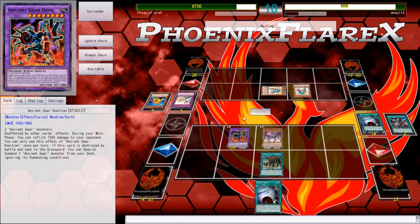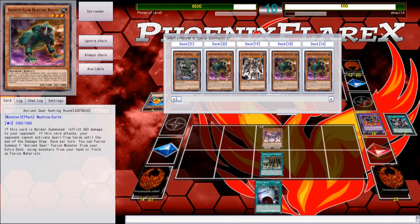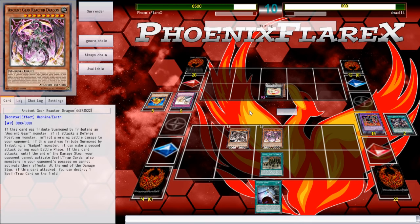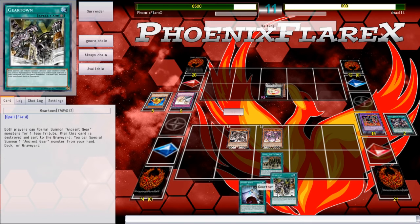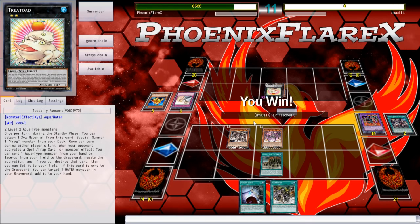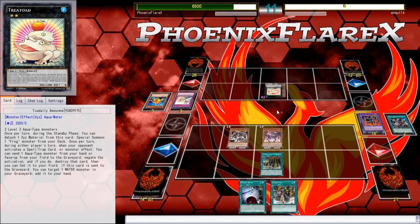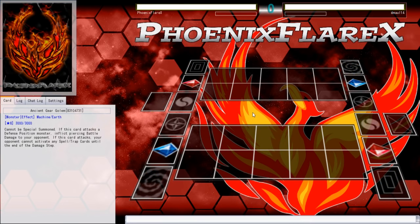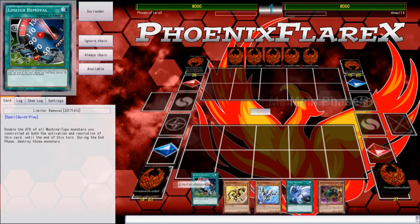He summons a Ronin Toad, then normal summons another one he drew for turn, makes Totally Awesome, and decides to attack over my Ancient Gear Howitzer. Since it's unaffected by all card effects, he needs to attack over it. It does have an effect that allows it to float into a new monster — so I just summon Ancient Gear Golem out of my deck for the style points, since you're allowed to ignore the summoning conditions. Although Wyvern was probably the more correct card, he would probably just negate it with Toad, negate it and set it, giving me another turn of not killing him. Summoning the Golem just seemed like the better move because it's a big body that doesn't activate.